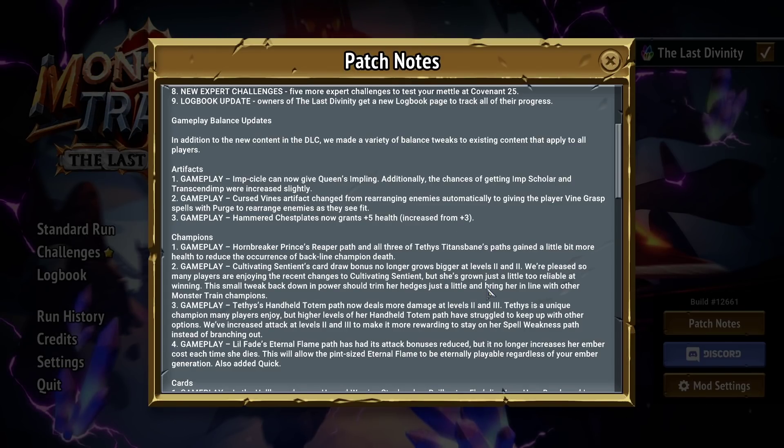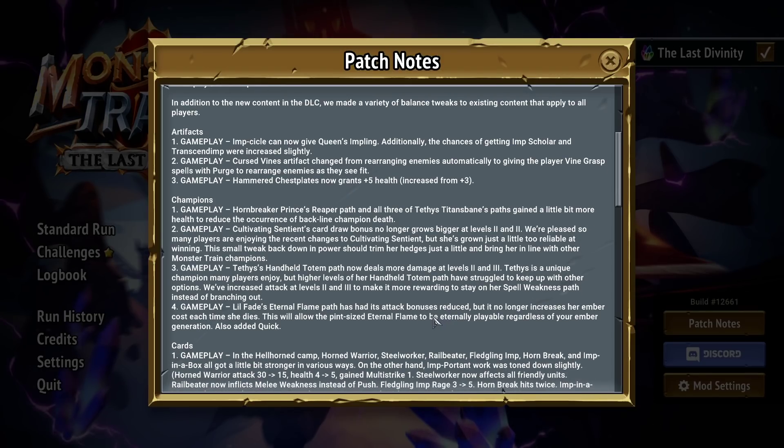Hammered Chestplate's plus two health — okay. Hornbreaker Prince's Reaper path and all of Tathus's paths gain a little more health. That's really excellent. Cultivating Sentience card draw bonus no longer grows bigger at two and three. If there were ever a nerf I said needed to happen, it had to be that. Cultivating Sentience card draw bonus at three was just ridiculous.